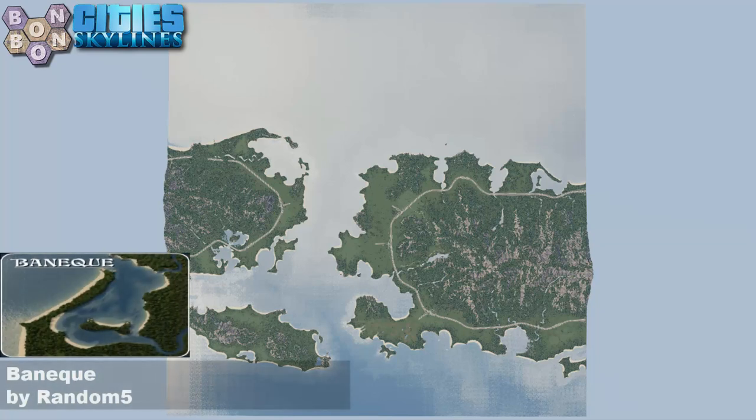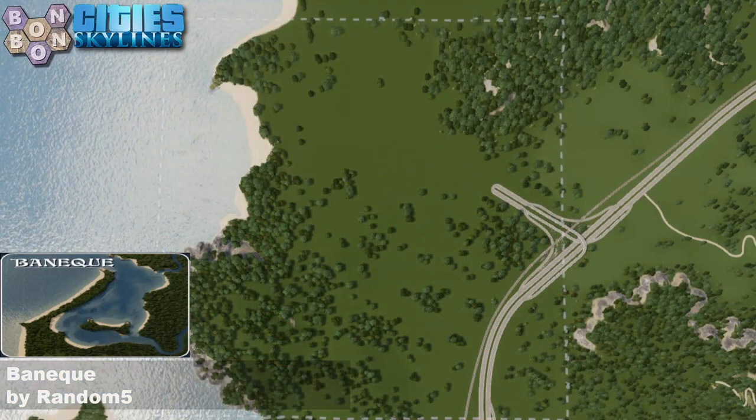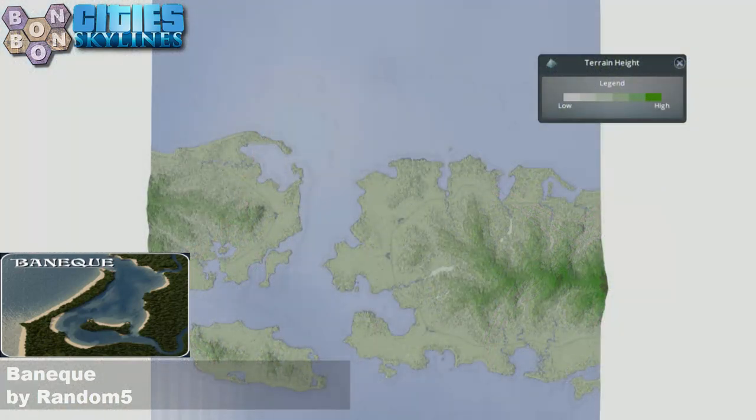Today's map is Benequa by Random5. Random5 has actually informed me how to pronounce that, because I think I was going to go with Beneque or Bainique maybe. But yeah, Benequa apparently. There's your start square. Looks pretty decent to me. Any problems with it? We will find out when we get down there.